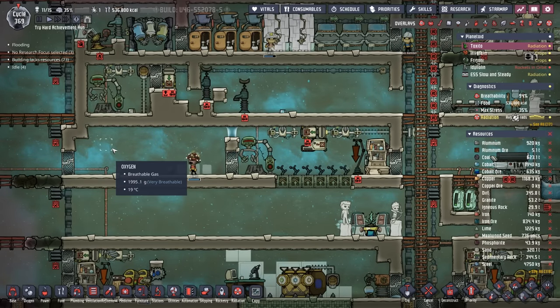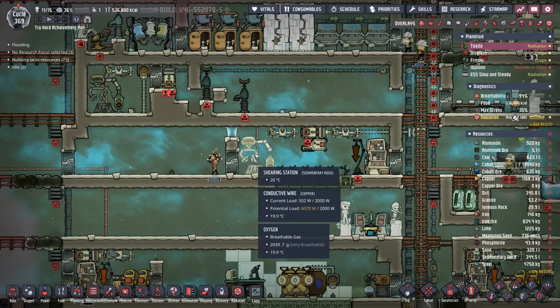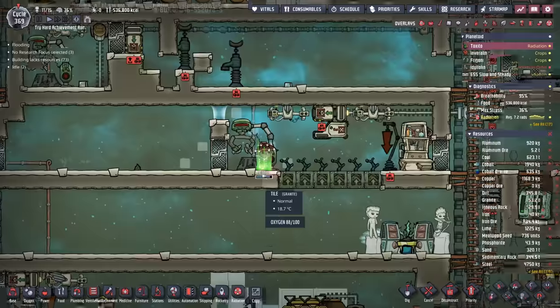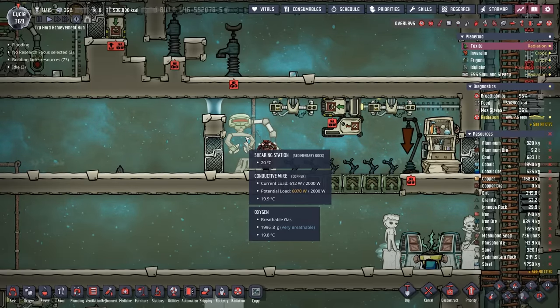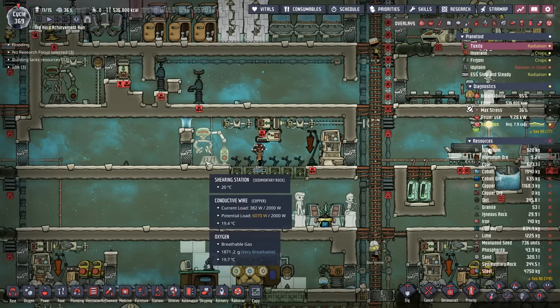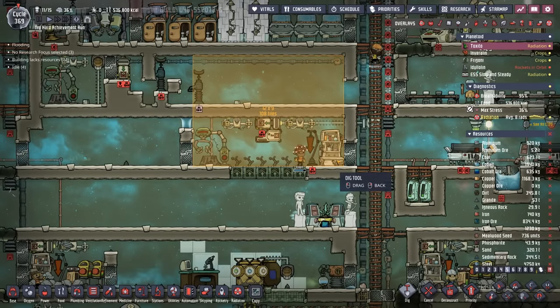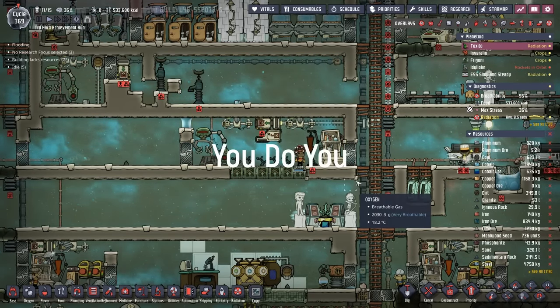A lot of folks, especially for the Drekos, have questioned why I do horizontal ranches like this and not vertical ranches. The main reason is I like this shape when we start adding the shearing station. Otherwise, this is about the minimum width your vertical ranch would have to be, and quite frankly it just makes it not worth it. But everybody's got a different style — so you do you.